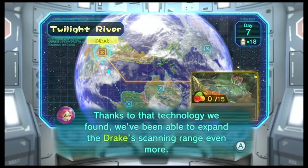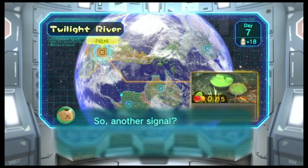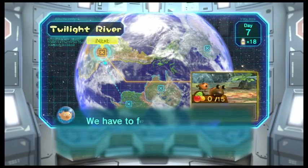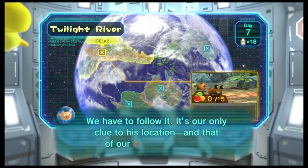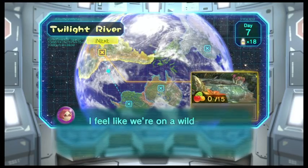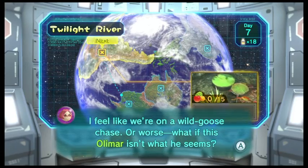Thanks to the technology we found, we've been able to expand the Drake's scanning range even more. So another signal? I thought the last signal was coming from Olimar. We have to follow it — it's our only clue to his location, and that's our Cosmic Drive Cube. I feel like we're on a wild goose chase, or worse, what if this Olimar isn't what he seems?